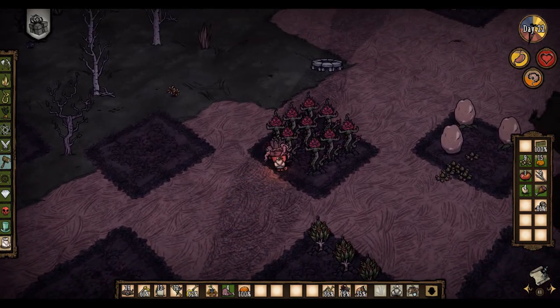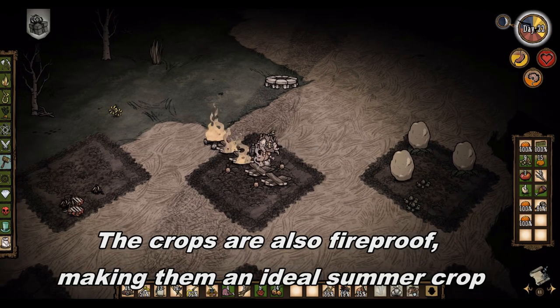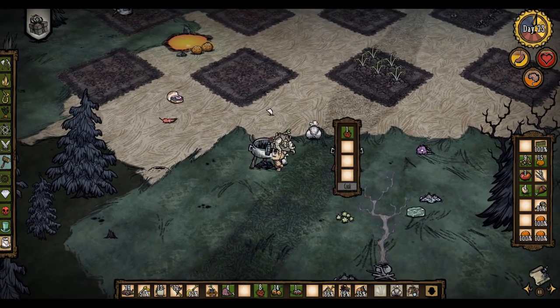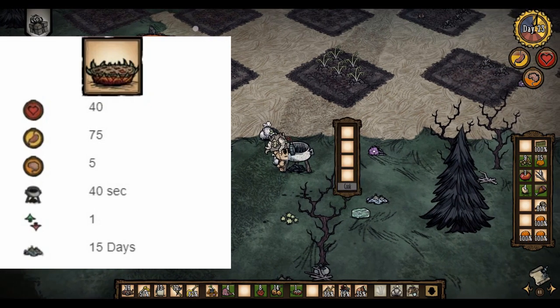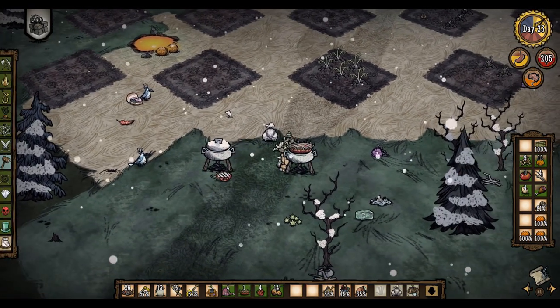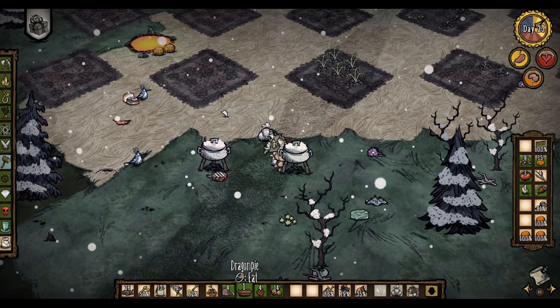Dragon fruit — the king of all farm plants. Kinda. Dragon fruit is an A tier crop, but it's not the best overall. First off, you can eat it without a crock pot fine with a typical 20 health. Secondly, you can put it in a crock pot to achieve dragon pie, which is among the best foods in the game. The problem with dragon fruit is it's a spring/summer crop and requires a lot of care, and even then it still grows slowly. Nevertheless, it's still a decent choice if you were to farm only one type of plant.